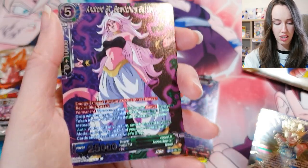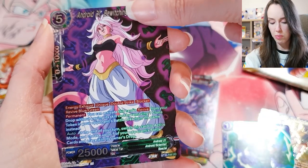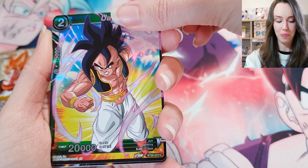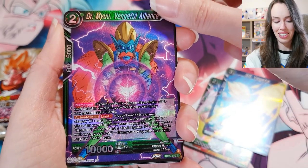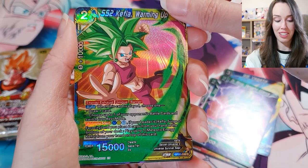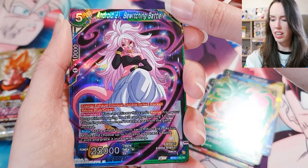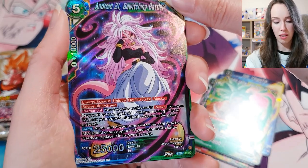We got the uncommon Android 21. One more card behind it — Ki Energy Absorb, Android 17. We have Oob holo, SS Vegito, Dr. Myuu. We got Kefla — I didn't know Kefla was in this set. SS2 Kefla, Warming Up. Android 21 — yeah, a lot of androids in these packs. Bewitching Battler — that actually looks really nice, I love the rainbow in that.